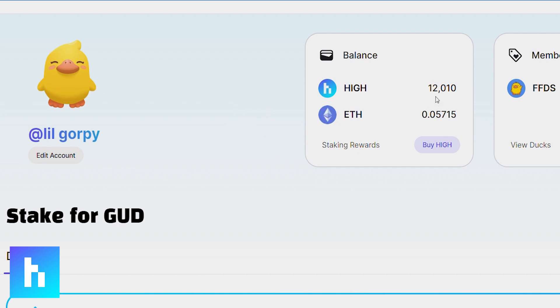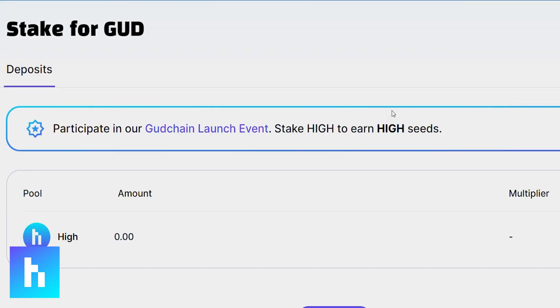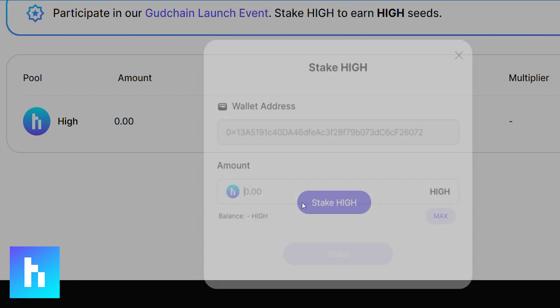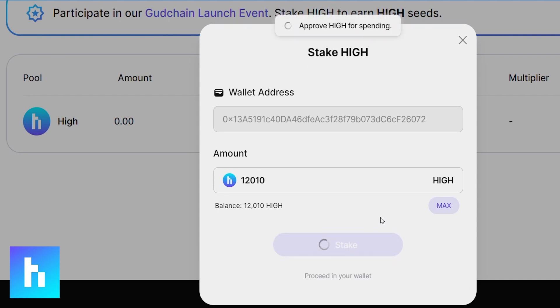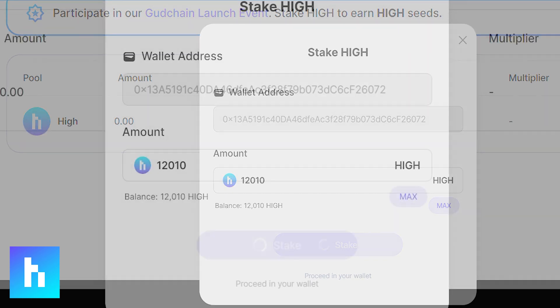Staking your assets on highstreet.com is very easy. You're going to click on that 'Stake for Good' button, and you'll see there's a High pool. From there you can click on 'Stake High.' The important thing to know is that you're going to sign two transactions: the first will authorize your tokens to stake them, and the second is to sign the transaction to stake those tokens.